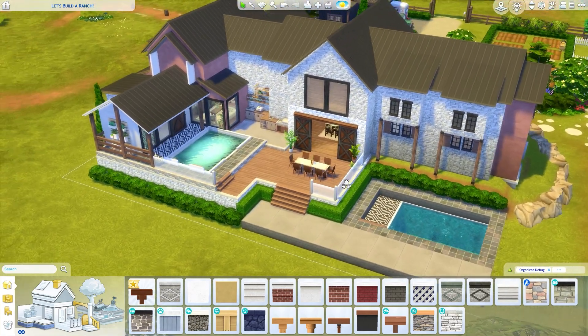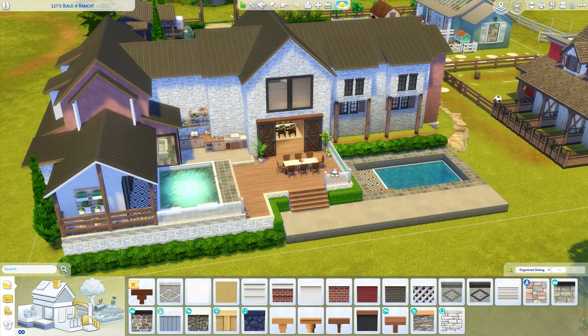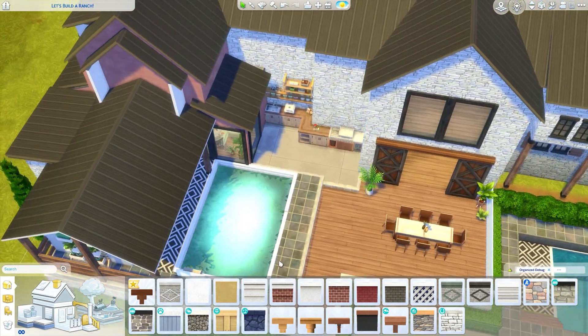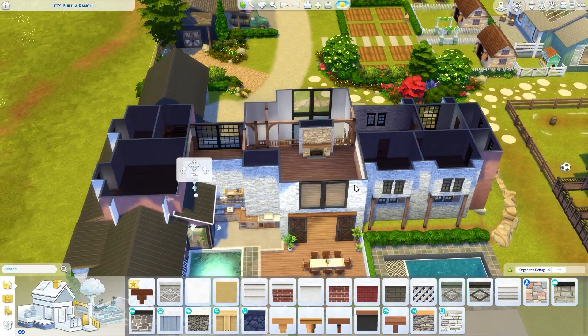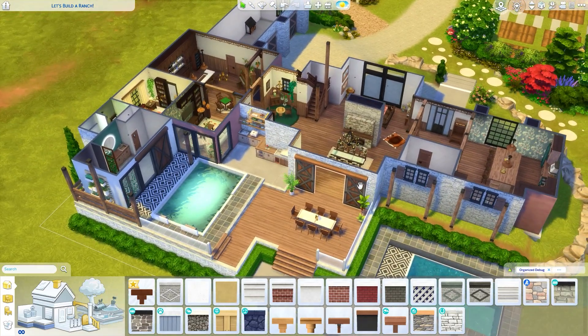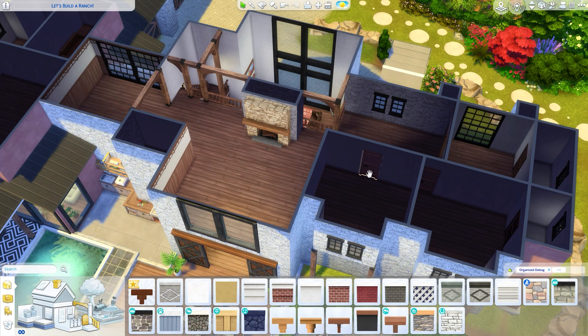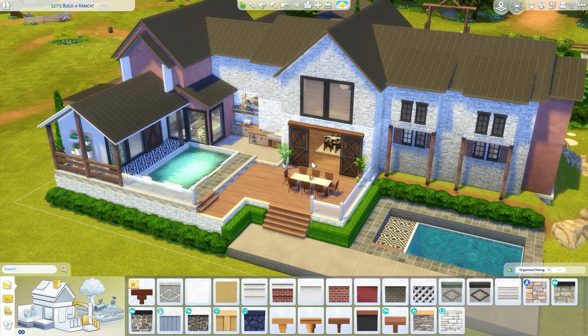We're going to leave it here — I've been at it for about an hour. How do you like the backyard so far? Should we add some shade, like an awning? I really like how we're progressing. Let me know in the comments what I should focus on next — suggestions for the bedrooms would be really appreciated, including color schemes for teens, kids, and babies. Hoping you're having an awesome day wherever you are — see you all in the next one, bye bye!